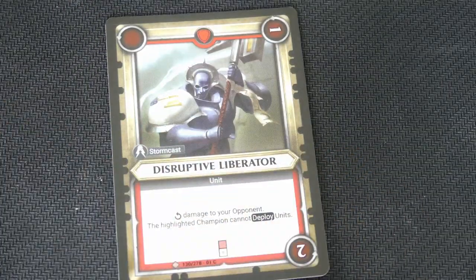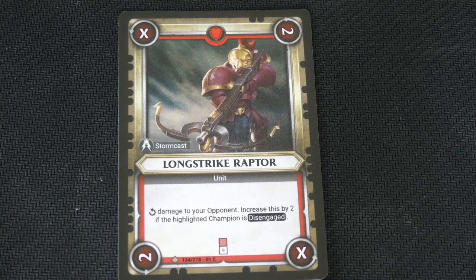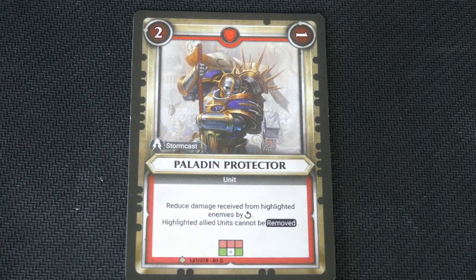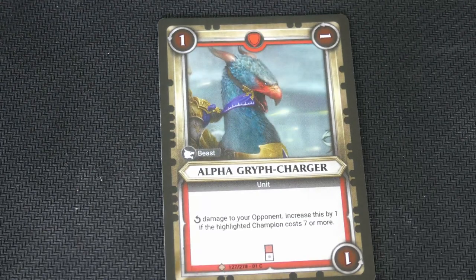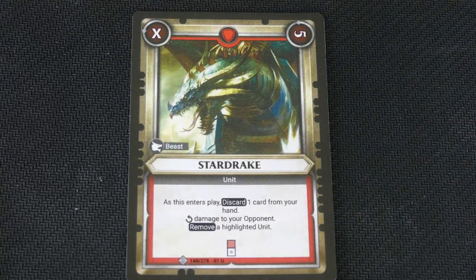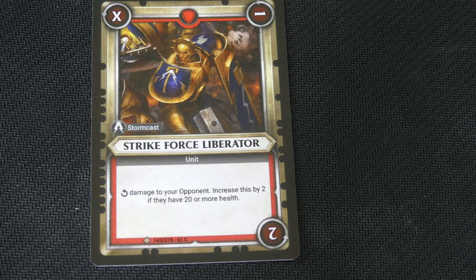Disruptive Liberator. Here is a Longstrike Raptor — damage to your opponent increases by 2 if the highlighted champion is disengaged. This one is a Paladin — that much damage to your opponent. We've got a Paladin Protector: reduce damage received from highlighted enemies by that much, and highlighted allied units cannot be removed. Hurricane Raptor. Star Drake: as this enters play, discard 1 card from your hand, deal 1 damage to your opponent, and remove a highlighted unit. Strike Force Liberator: damage to your opponent increases by 2 if they have 20 or more health.